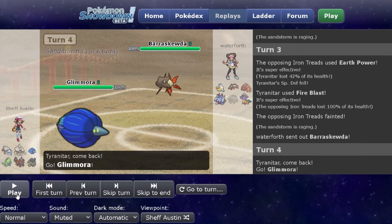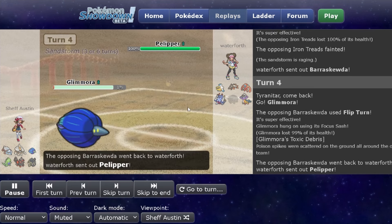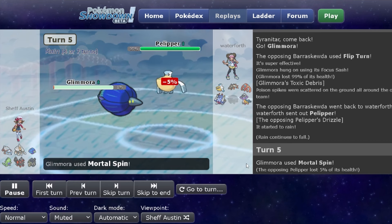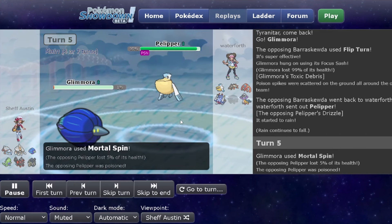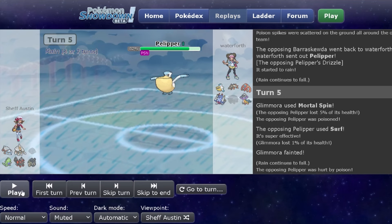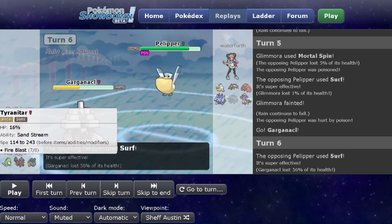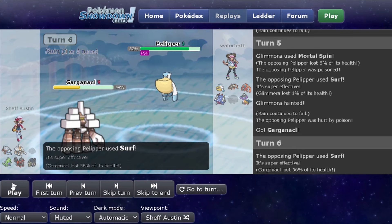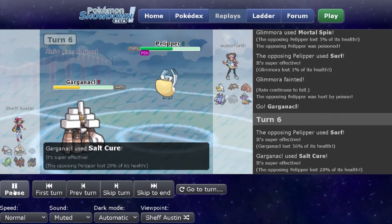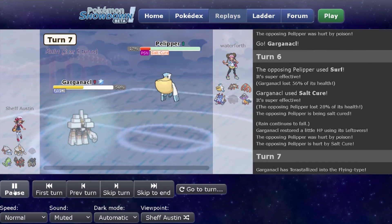Baraskewda is going to claim one, but I'm not going to let it for free — I switch to Glimora, which puts up Spikes on their side of the field. Pelipper is obviously unaffected, but I'm actually faster than Pelipper, so I get a Toxic off through Mortal Spin, which is kind of nice. I guess if I Sludge Waved I would have hit it a bit harder, but this poison is nice to have. Glimora was meant to die anyway. Now I switch into Garganacle — I'm not sure why I didn't switch back into Tyranitar to get the Rain away, but I actually get a Salt Cure off because Pelipper stays in and Surfs, so Pelipper is basically dead.